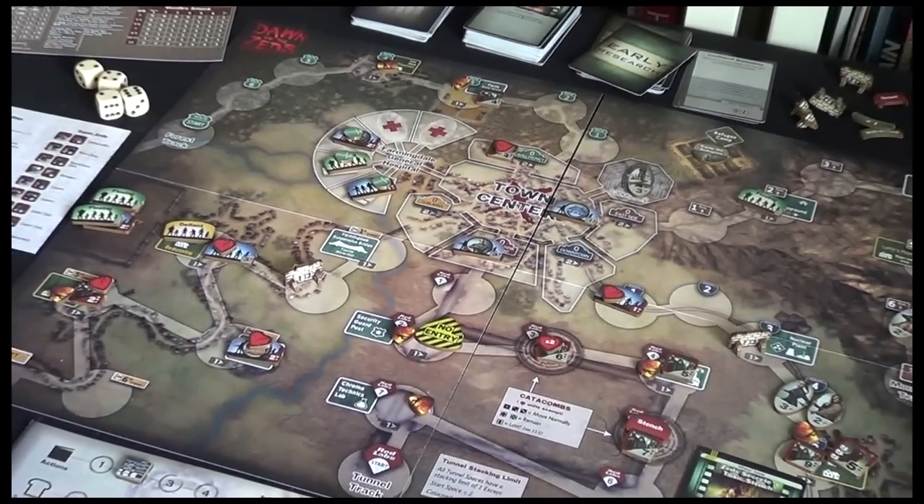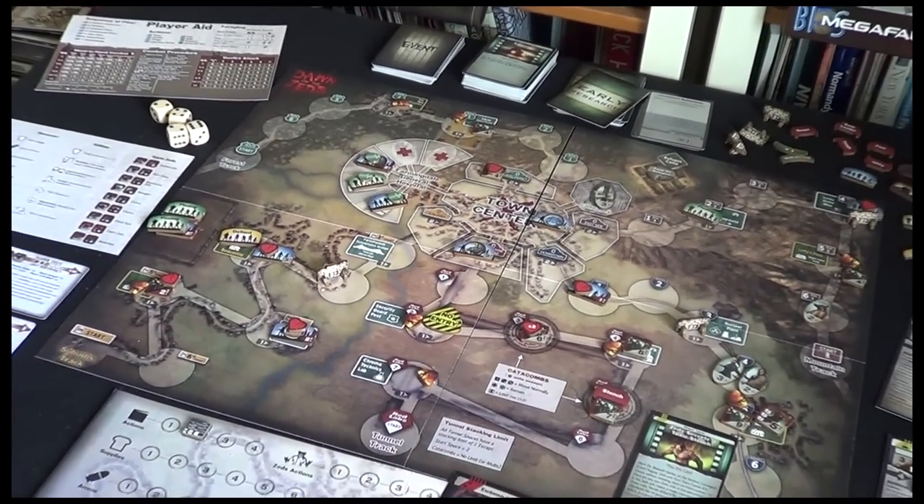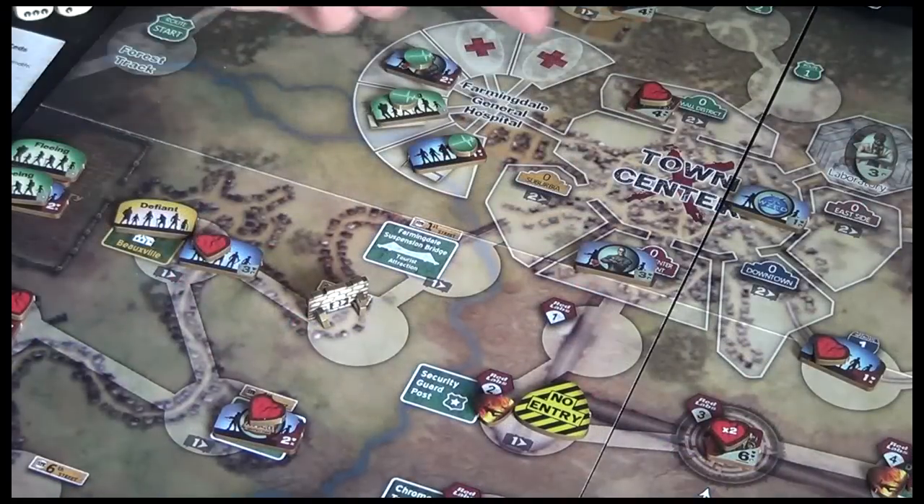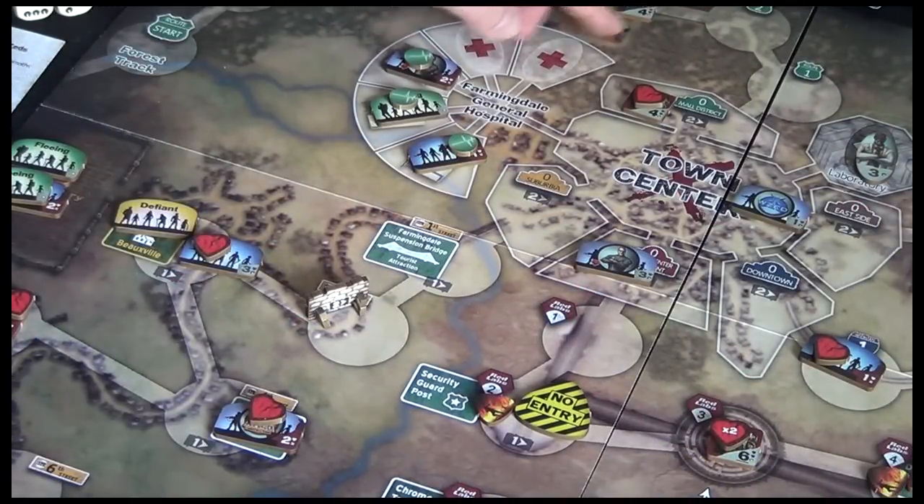Welcome back to Box of Lance as we continue the Dawn of the Zeds playthrough. Let's start with a couple of corrections. First off, these Zeds up here in the Mole Districts picked up a wound when they killed our villagers up here.